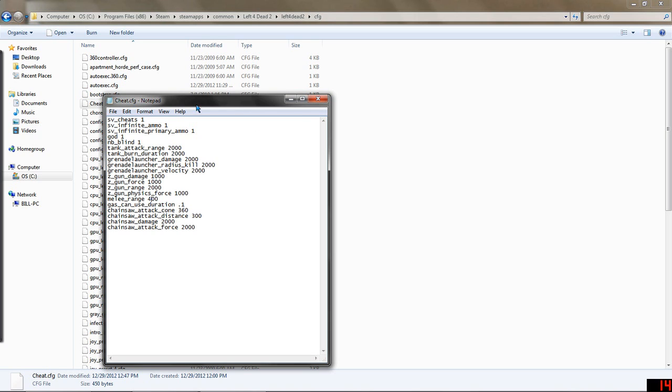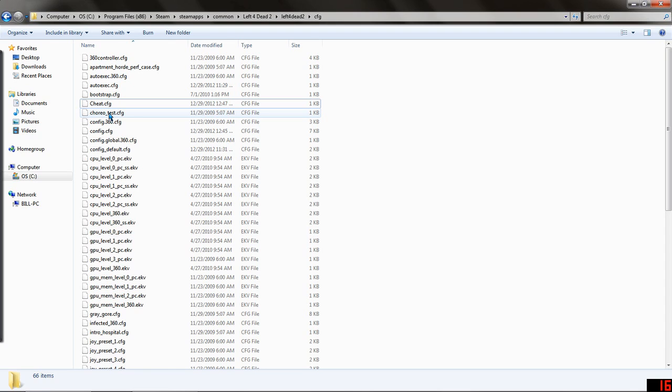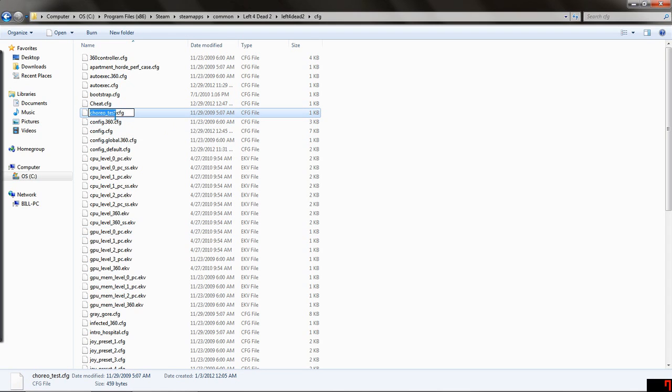You just save it as whatever dot CFG, but it won't save as a CFG config file unless you go into Windows system settings and change the hide known file type extensions option. Because of that setting, it hides the file extension so you'd only see the name. So if you were to rename it, you'd only rename the name part. But if you leave that option checked, you don't see the dot CFG. So when you save it as dot CFG, it'll actually save as dot CFG dot TXT.